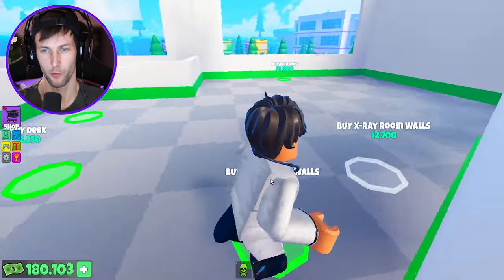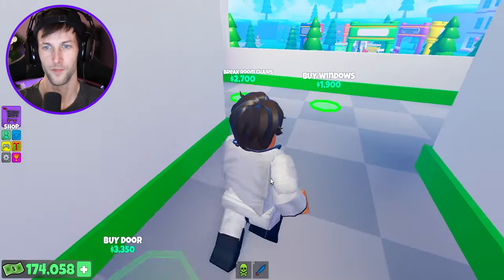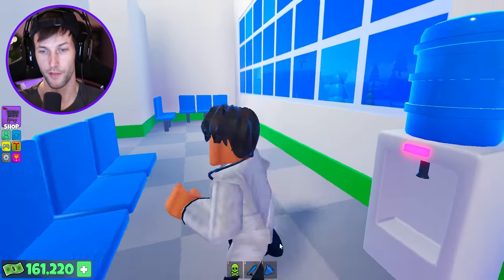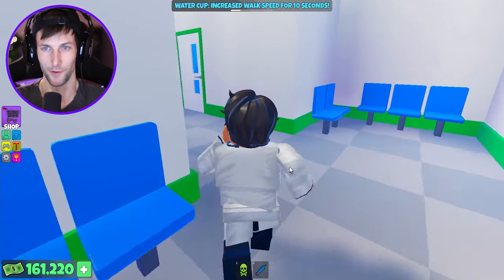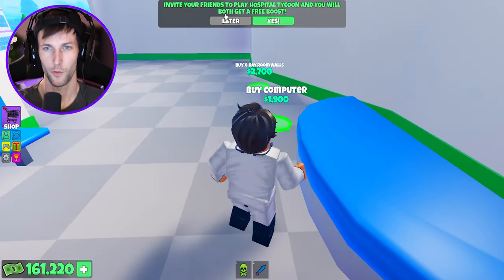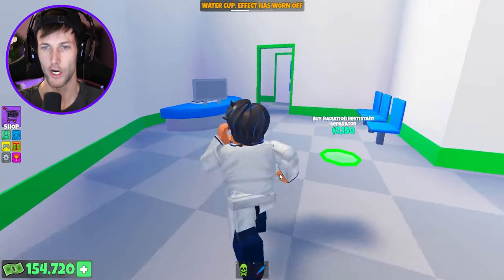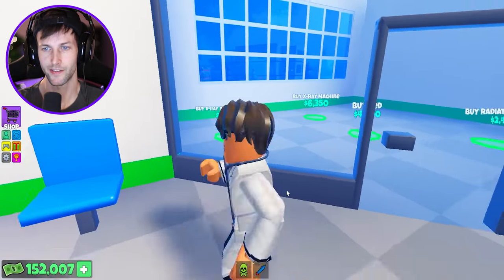What else do we got up here? We got x-ray room with walls, by the desk. We got another waiting room right here. We're just going to run over all this stuff because it seems like we have to build so much. I'm really thirsty — super thirsty. There we go. Just like the Coca-Cola, it increases our speed. What do we got up here? Computer, more x-ray stuff, windows — so this looks like the entire x-ray room. Very nice — it's radiation resistant separation.